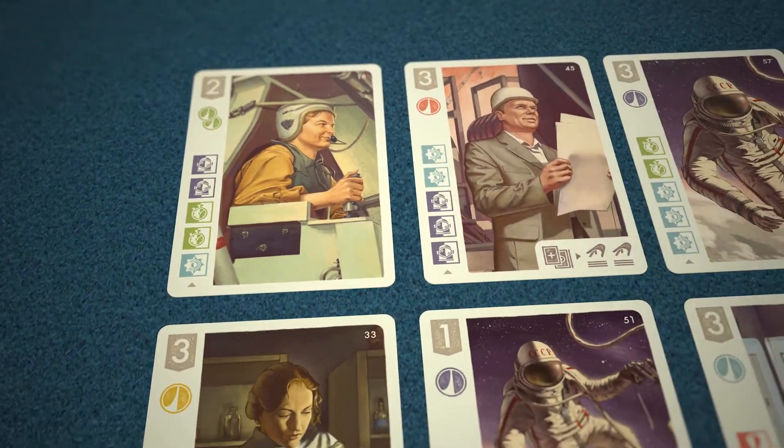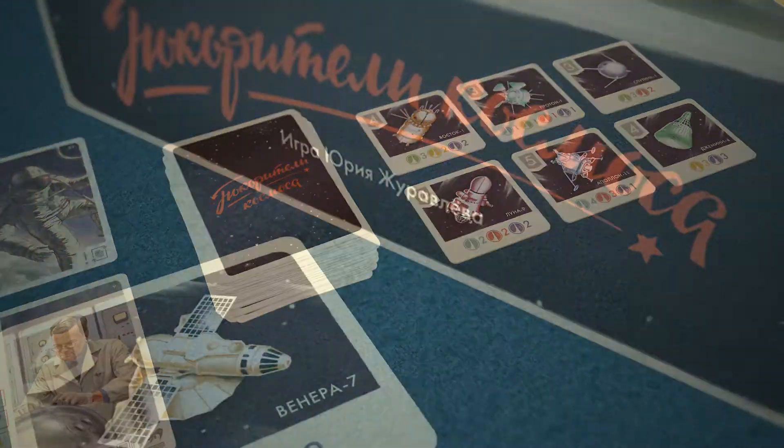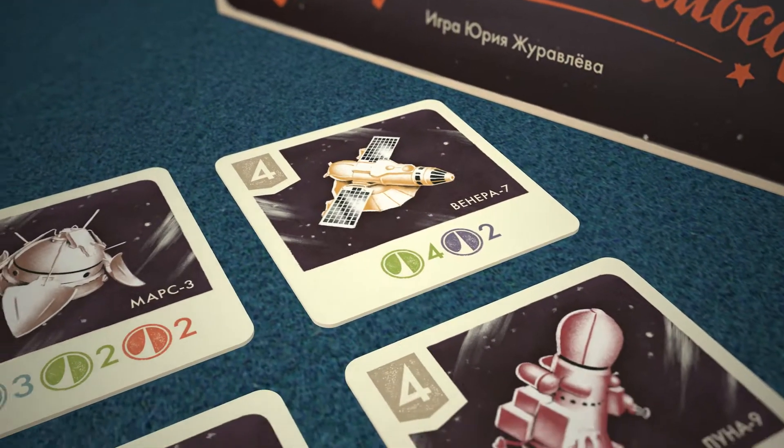During the game, you recruit the best specialists to your team, place satellites and manned spaceships into orbit, and launch interplanetary stations.